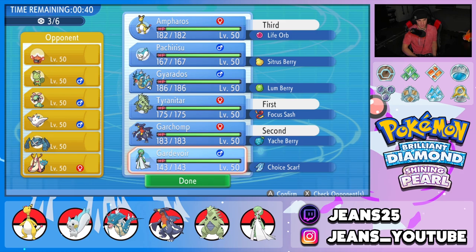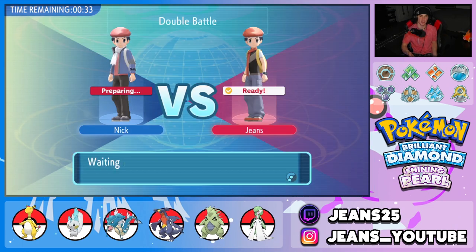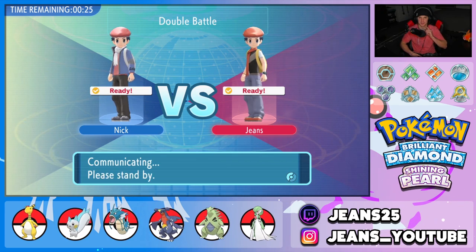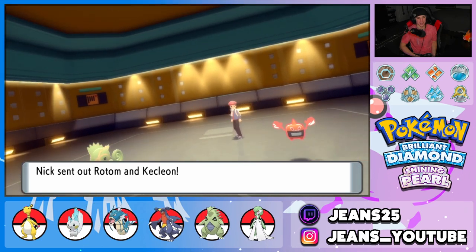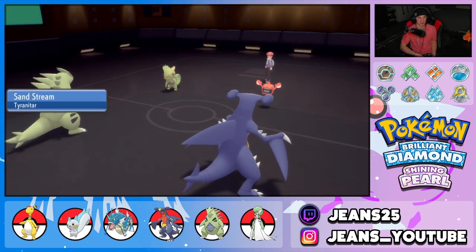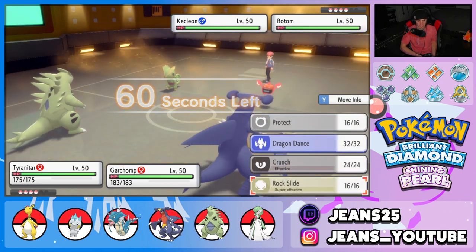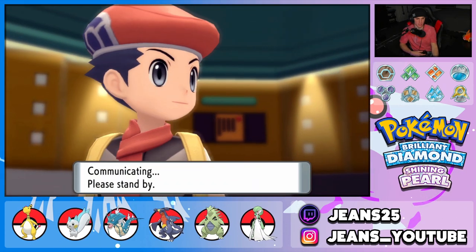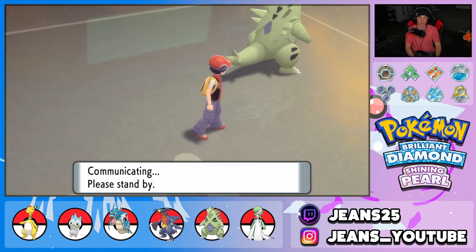Not bringing Gyarados because the Rotom-Heat is a bit scary. Gardevoir has Choice Scarf and we haven't showcased it in BDSP yet, so let's rock out with it. The opponent leads Kecleon and Rotom-Heat. Sand Stream pops up. Kecleon has that weird ability where it changes typing. I'm going into Rock Slide and setting up Swords Dance — just a lovely play to pressure Rotom while Garchomp sets up. Kecleon uses Fake Out and Rotom goes for Nasty Plot. Garchomp Swords Dances up.